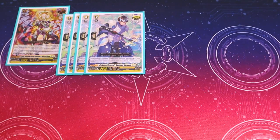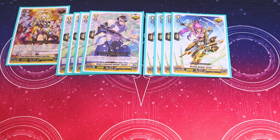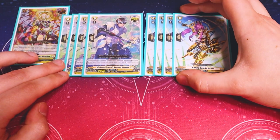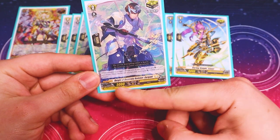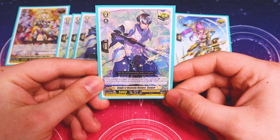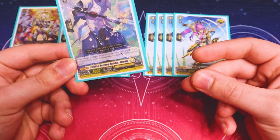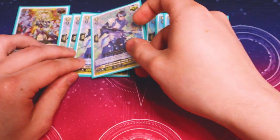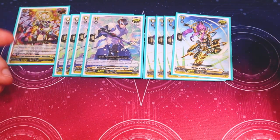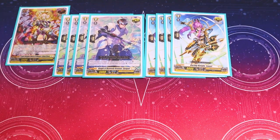The trigger lineup is very simple. It's eight crits. We're just doing the four vanillas from the trial deck and four vanillas that you find anywhere else. You can run the Blade Feather Dragon if you would like, but I just feel like the power is a little more important just because you don't really need the soul in this deck. If you have to call a trigger from Fork's ability or you just want to push for an extra 5k, I just feel like the 5k is going to be more important than a skill that increases your soul. So I think you don't really need to worry about running the Blade Feathers.